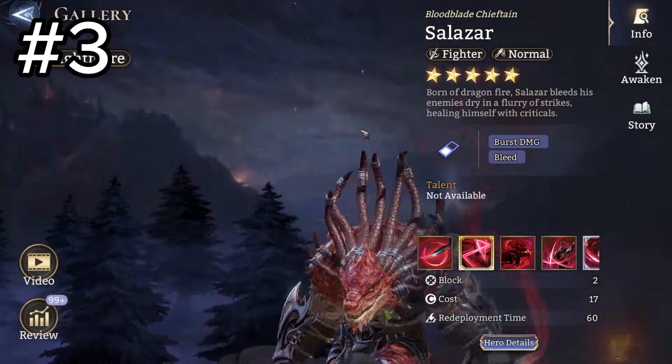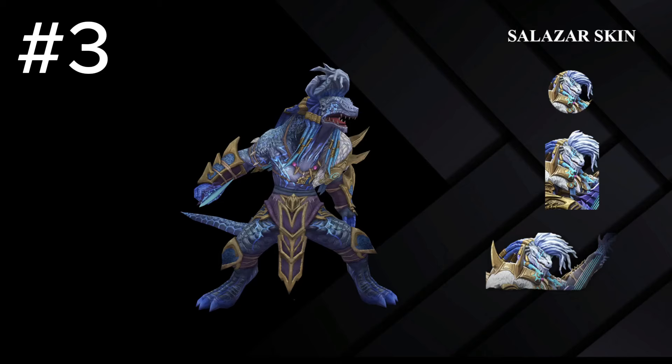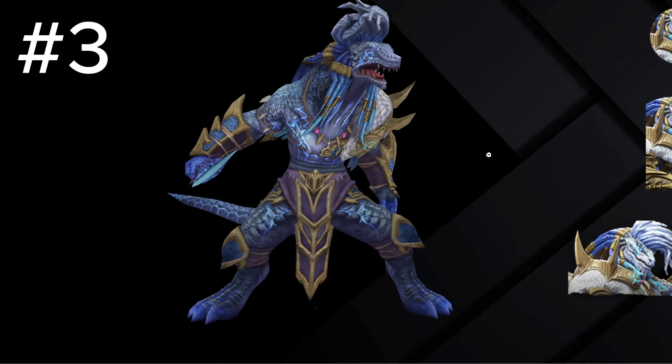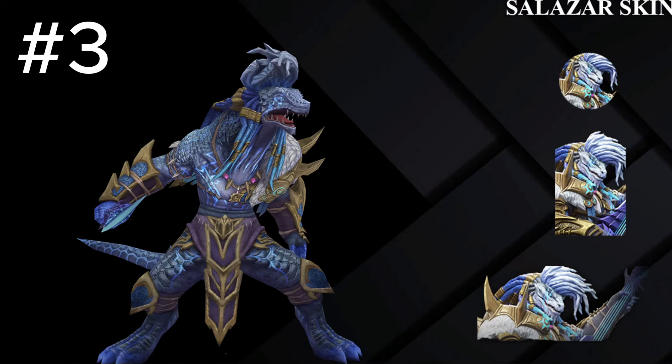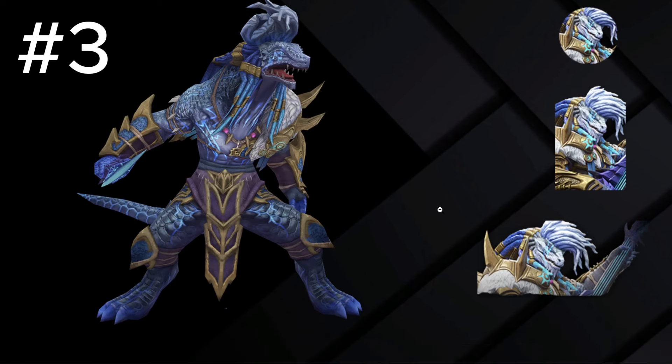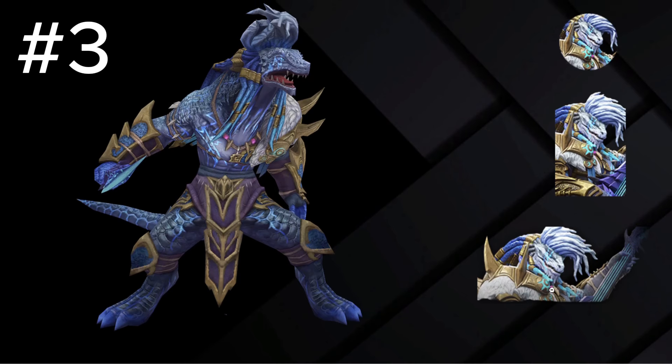My top three favorites are pretty interchangeable but we'll start with the Salazar skin. First impressions — it looks kind of stupid — but if you look at the details on the side it looks really sick. It looks like he's playing guitar and stuff. I like the color scheme and how much it changes from the original. It has some flaws though, like how his hair looks freaking weird in the model. This is probably part of some event and I hope it's free.